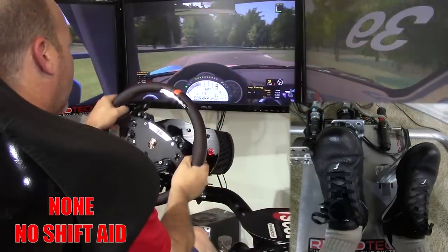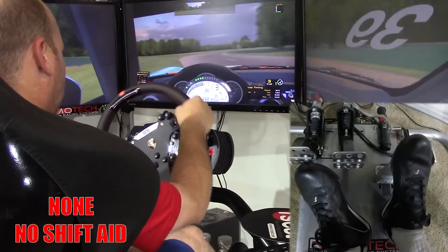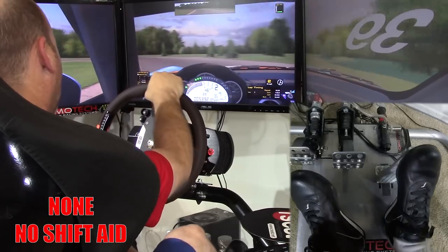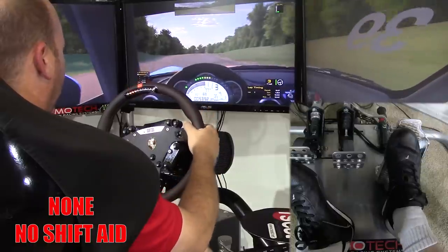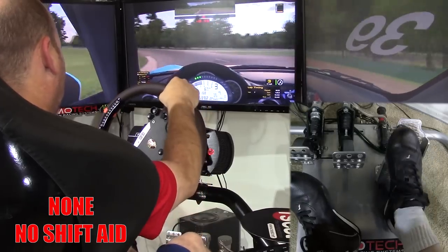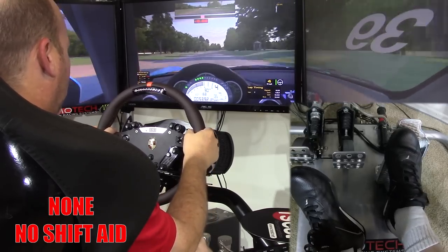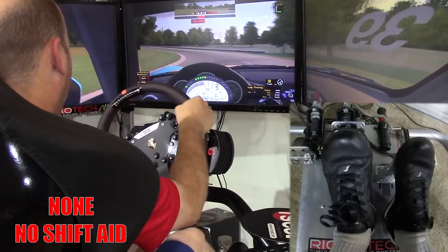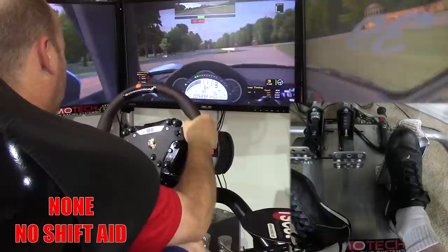That takes us to no shifting aids at all. I'd be using my paddle shifters, and for upshifts I'd need to time pressing in the clutch simultaneously — do it wrong and you're stuck in neutral needing to re-clutch and shift again. For downshifts I would manually blip the throttle, attempting to match the engine speed to the drivetrain in the lower gear. A missed shift under braking can lead to spinning out or going off track, and under acceleration it can mean total loss of momentum.